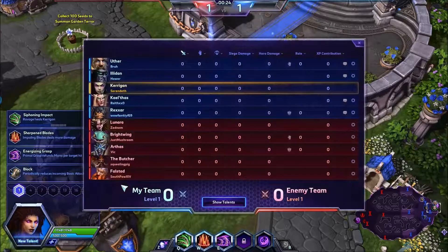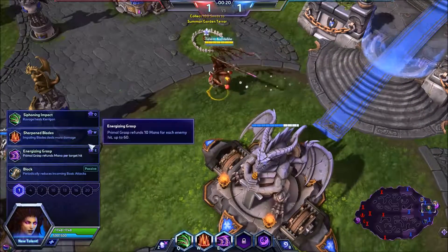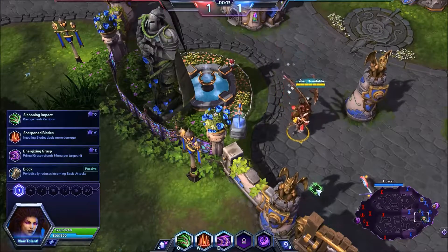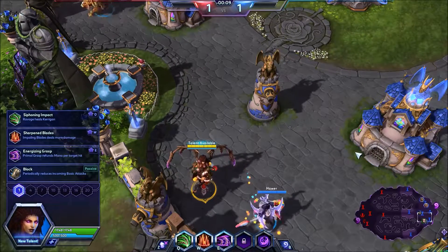Looking at the enemy's team, we do have to be careful of the Brightwing. She can polymorph us when we jump in, so we need to be very careful about that. Rexxar can technically lane by himself and so can Illidan, and we'll go down here with Illidan for right now, just to give more of a melee presence in the bottom lane.